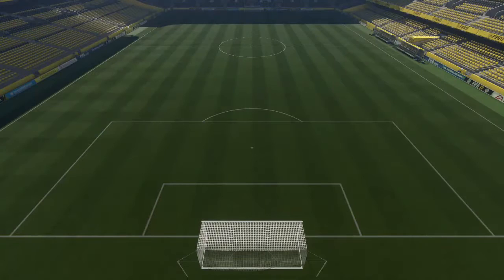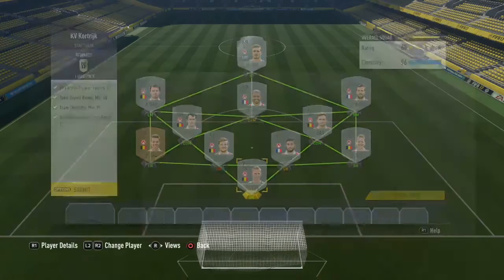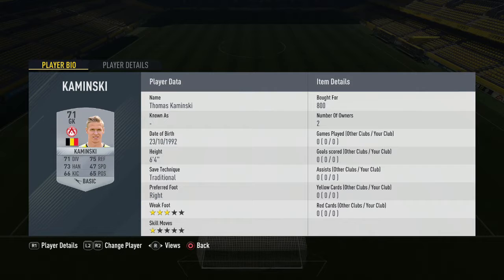This is the team I have got for you — the cheapest possible way to finish this squad builder getting all the requirements. We start off in goal with Kaminsky for 800 coins, 71 rated.